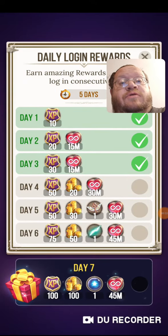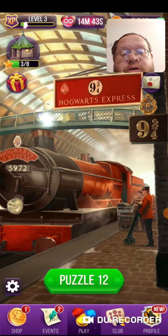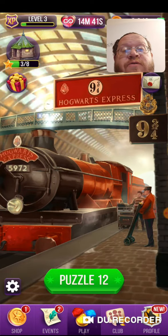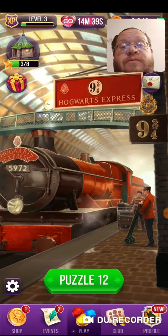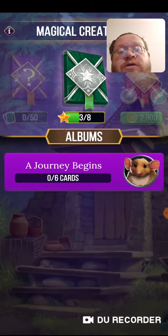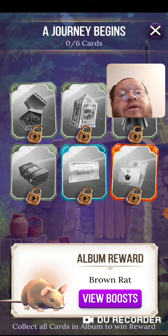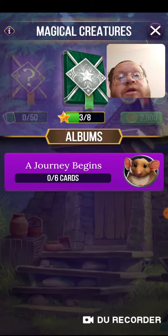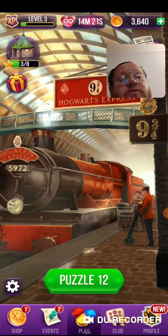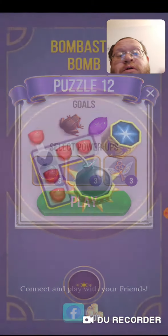We're getting ready to do puzzle number 12 on the Harry Potter game. I wish this picture changed — hopefully later on it will. There's something called 'A Journey Begins,' zero of six cards, which I guess is something coming later on as I get more into the game. But let's go on to puzzle number 12, let's play.